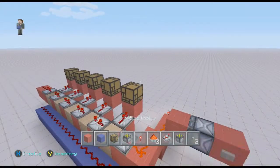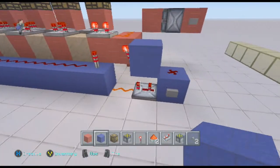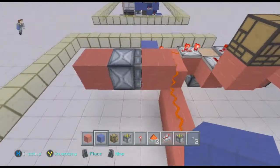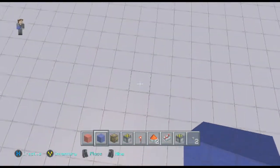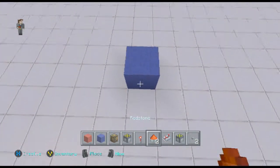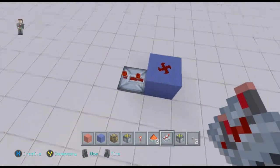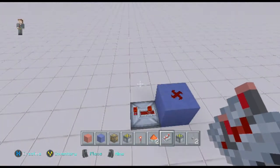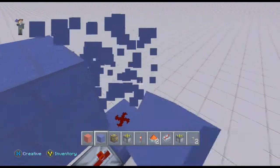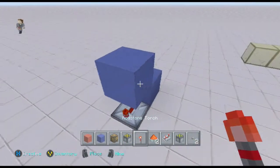I only separated blue and red just to make it easier to follow along. The first part is fairly simple. You're just going to put down a block, put some redstone dust on top, take a repeater — all repeaters are on three ticks by the way — and you're going to put a block on top of that.